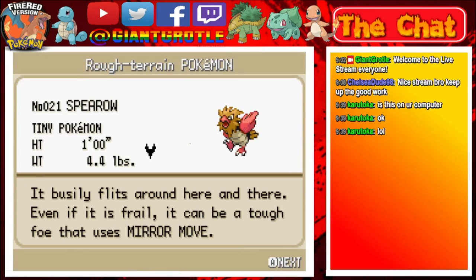Spearow was caught and added to the Pokedex. It's number 21 — a tiny bird Pokemon. Height is 1 foot, weight is 4.4 pounds, with a Y-shaped footprint with its claws at the tips. It flits around briskly even though it is frail, and can be a tough foe that uses Mirror Move — which it can actually learn when leveling up. Spearow has a brown head with a pink beak, black eyes, red or pink wings, and a white-gray body.